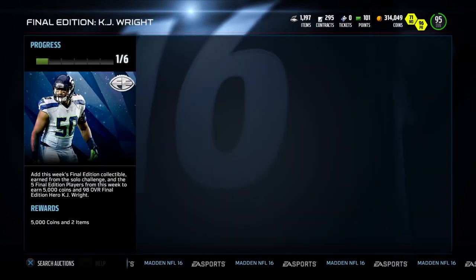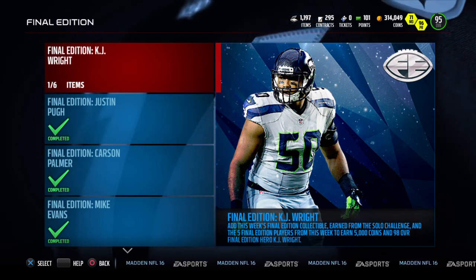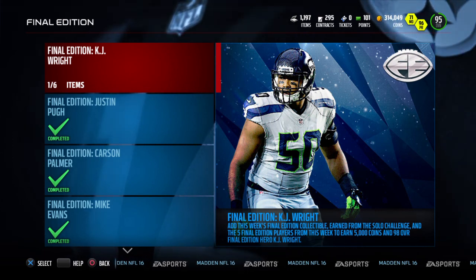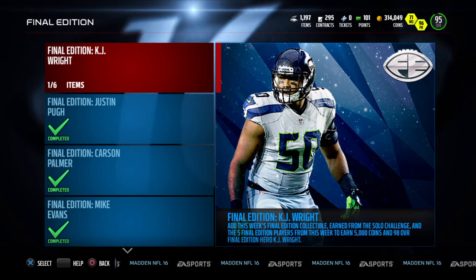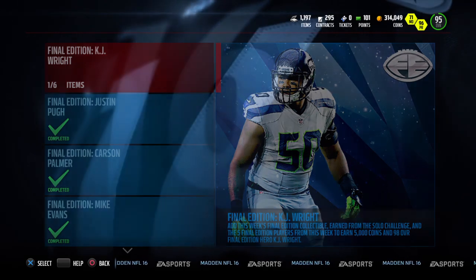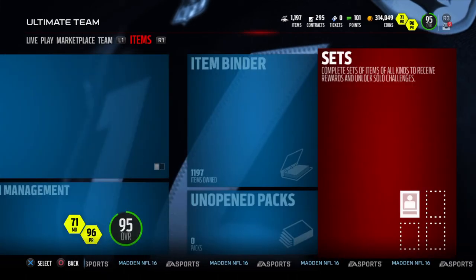Those are the Final Edition players. KJ Wright looks like a beast, honestly. Right now I have Suggs running at outside linebacker - I'd love to have KJ Wright there, but I'm worried because he's not a good rusher. In my scheme we genuinely have that guy rushing on the line. So maybe I'd put him as my second linebacker, or just user him and try to snag interceptions. But I want to know what you guys think - 98 overall KJ Wright is in MUT right now. Are you going to get him?